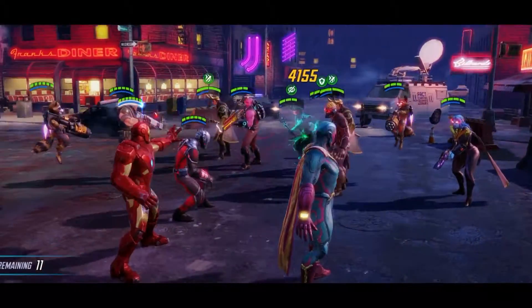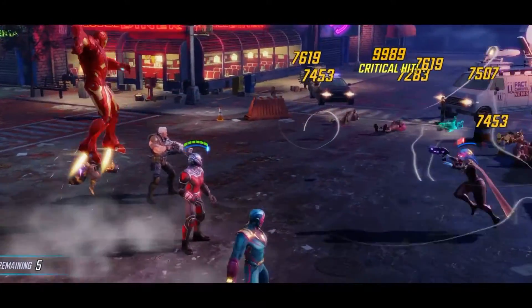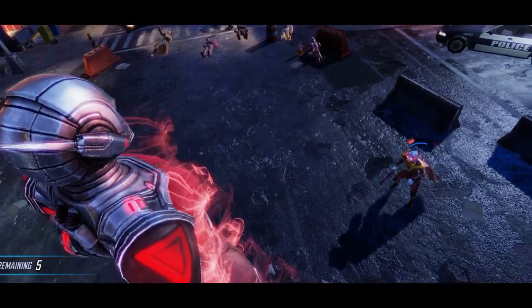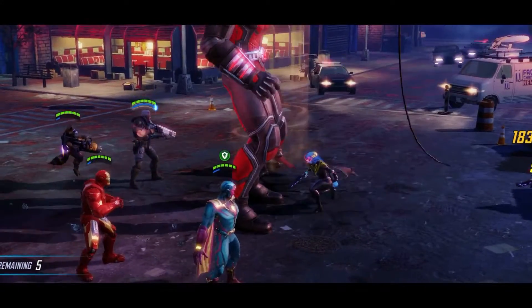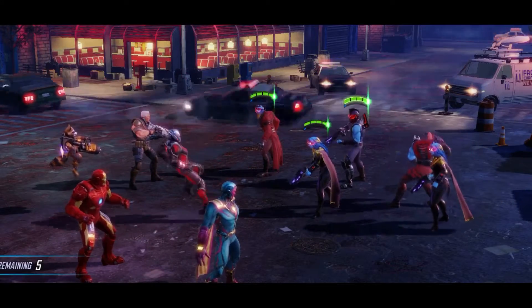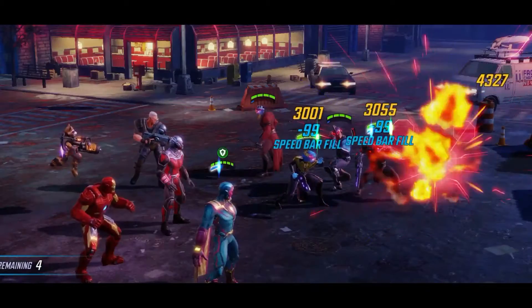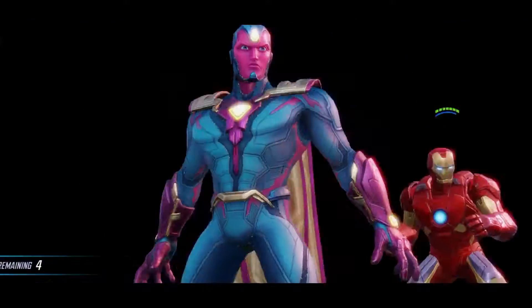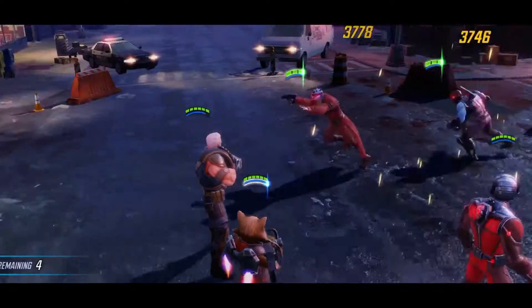In order to help you use this same strategy to clear the level, hopefully with no deaths, I'll show you my team power levels and the characters I'm using first. We'll then look at each of the three different waves when the enemies drop in, because this is probably the most important part of Dark Dimension — managing the enemy waves — and then I'll quickly talk you through the edited gameplay as well.